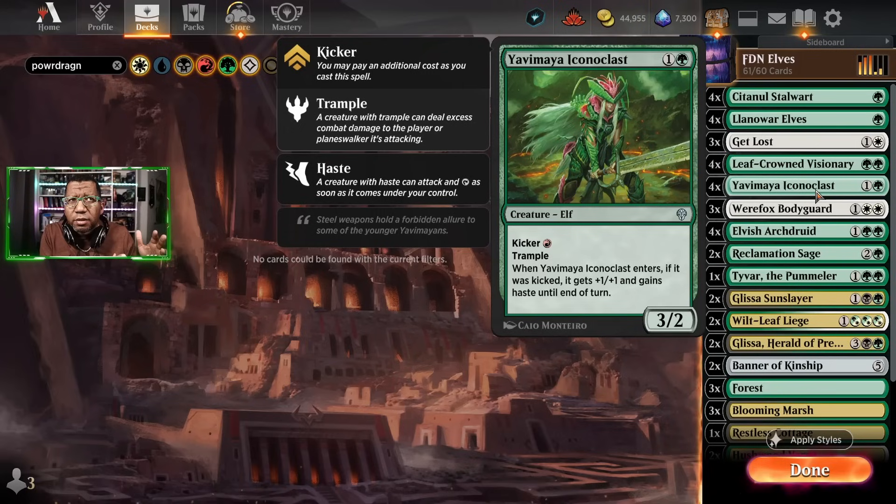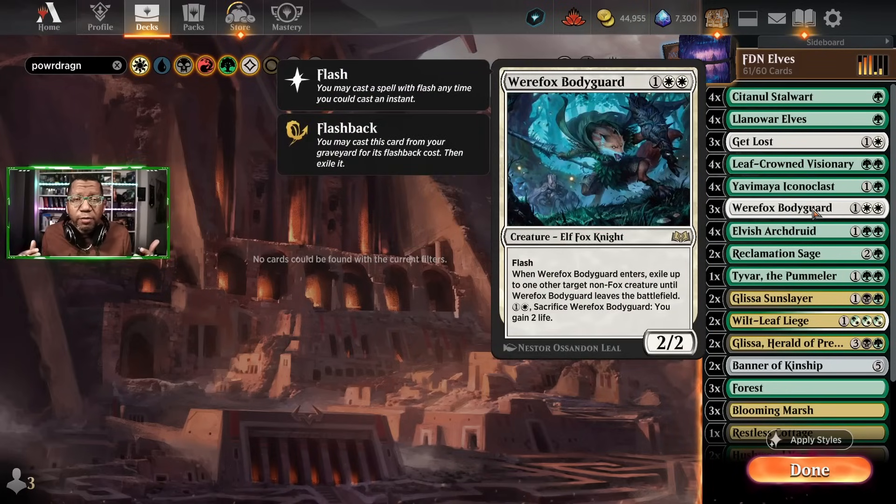I'm going with the Yavimaya Iconoclast here. A lot of people want to play Dwynen's Elite that gives an additional +1/+1 as a 2/2 — that's a reasonable card — but here we wanted something with haste and a little more power so we have something to do after sweepers, which I think is a big deal. We also have Werefox Bodyguard, which is pretty big for saving your best creature. If they Sunfall, you can blink out one of your bigger creatures or just get something big out of the way to stay aggressive.